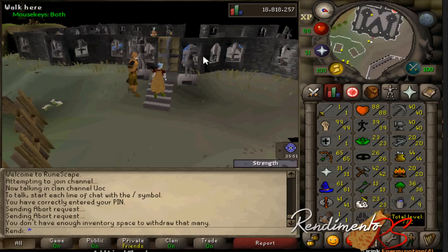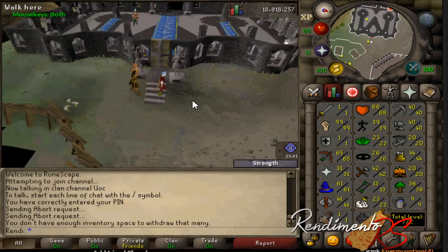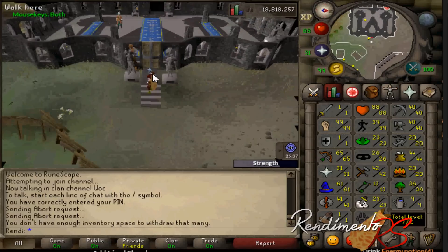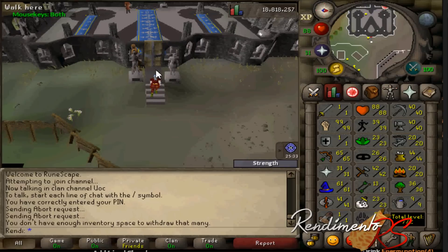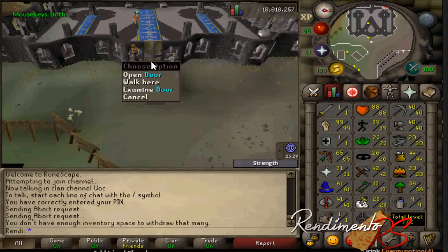Granted you have 99 strength already required to get into the Warriors Guild, so if you want to get some extra strength XP, just to maybe make your account look nice — maybe you want to get 60k strength XP on an Obby Mauler after your 99 strength. This is good for 10 HP accounts that have the 130 combined requirement to enter the Warriors Guild with attack and strength, which at the lowest would be 65 attack, 65 strength combined.